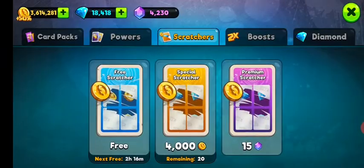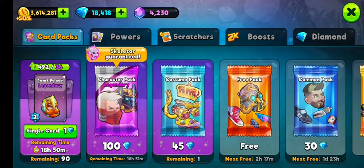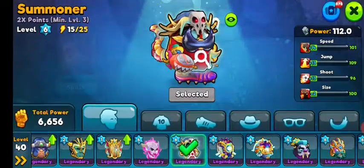Anyway, let's get back to business. Every 18 or 24 hours — there might be a break in between — you will see on the left that you have a new character available where you can get cards, not upgraded.